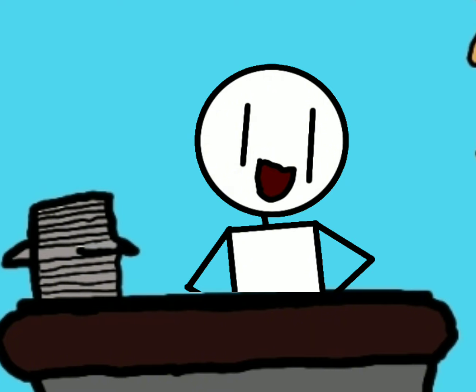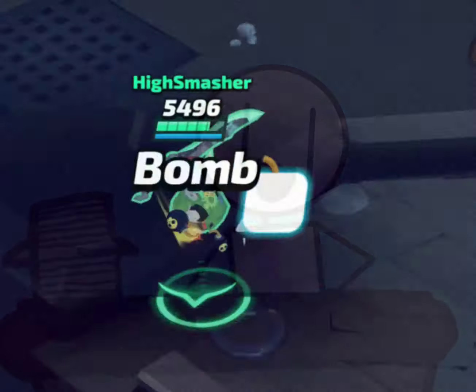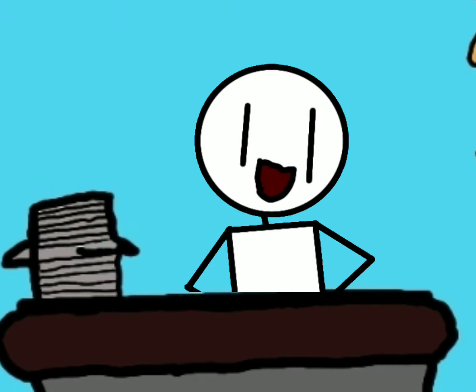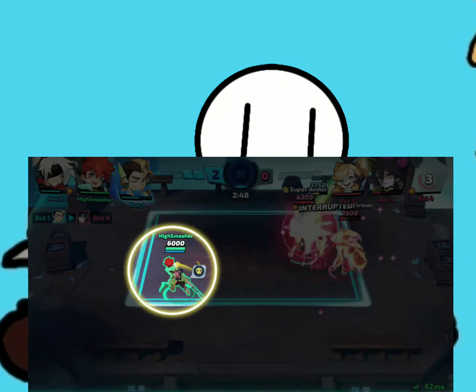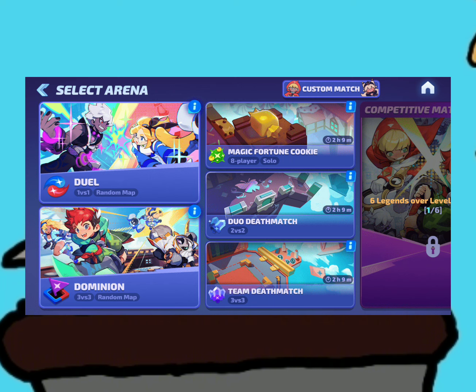There are several battle improvements as well. The Dominion point speeds up when there is a minute left on the clock. Bombs, Magnet Bombs, and Snowballs are now auto-grabbed. Also, you will drop those items if you are turned into a frog by Witch Group. Sadly, Crown Guard and Team Touchdown will be removed from the main arena.